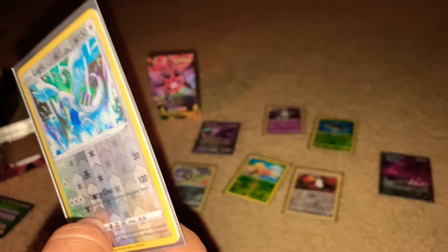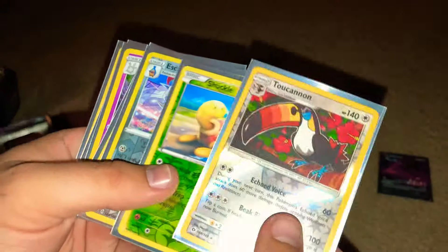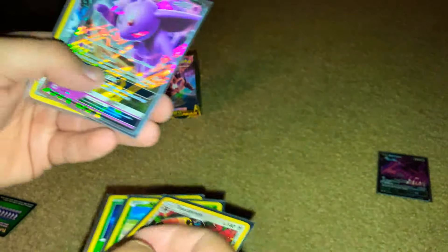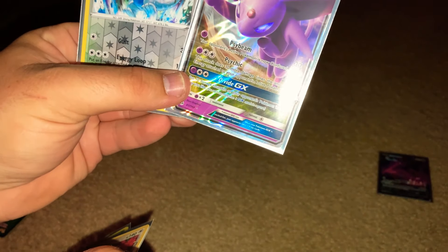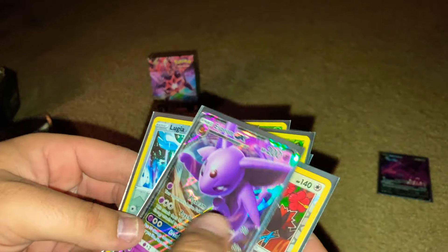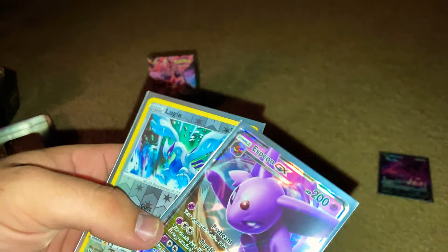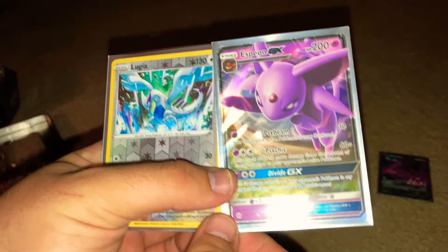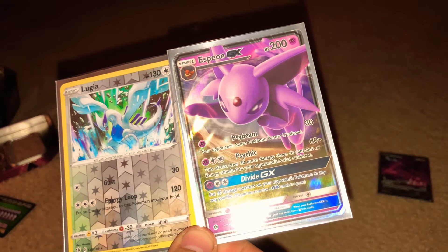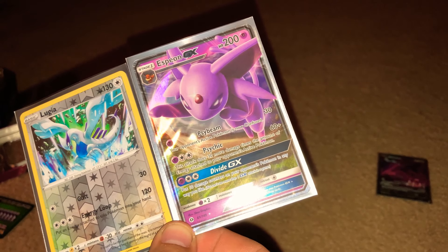So as a recap, the only two pulls I actually really enjoyed having were that Lugia and essentially just these two to be honest. That Espeon GX just looks sick. Well, I hope you guys enjoyed the video — let me know down below if you guys are tired of seeing these Darkness Ablaze packs or if you guys actually want to see more. Regardless, thank you for watching this video. Until next time, I will see you guys later.